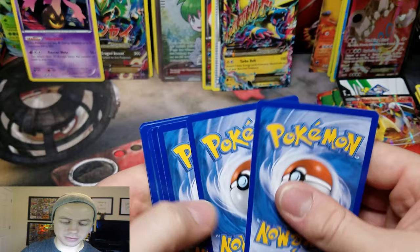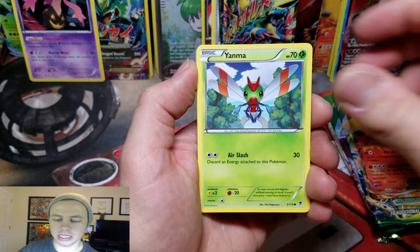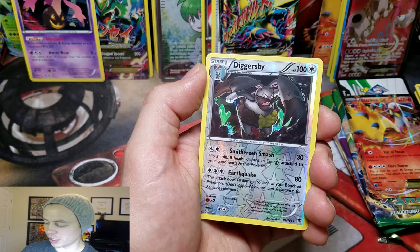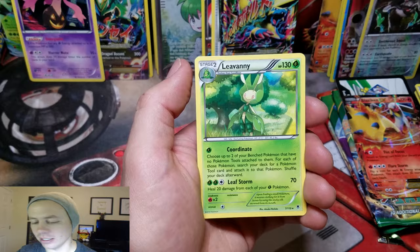I've still got one pack to go — Phantom Forces. Joltik, Yanma, Gulpin, Spiro, Munna, Fletchinder, Steel Shelter, Firo, a Diggersby — that's a Reverse Holo Rare — and a Leafeon Rare.